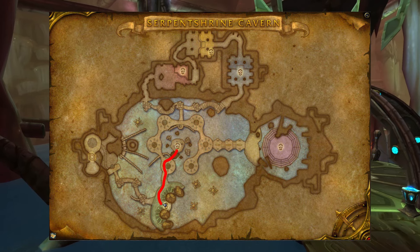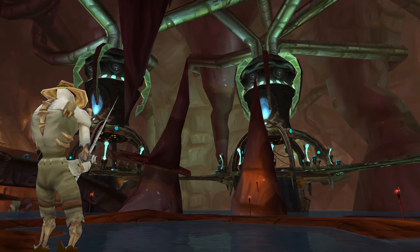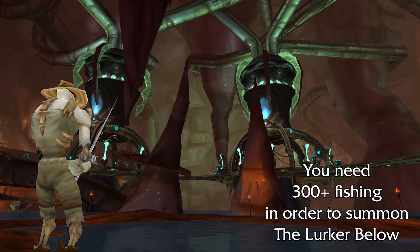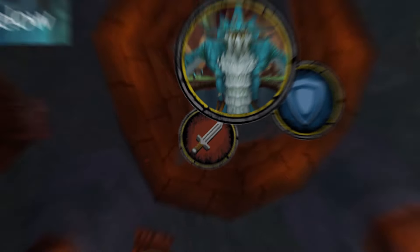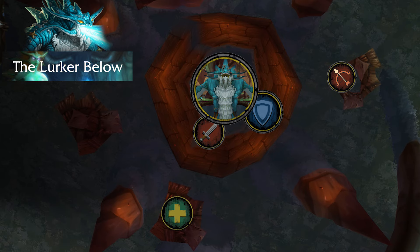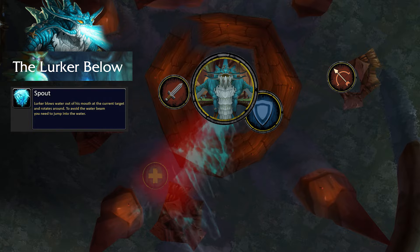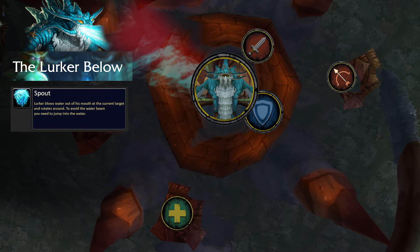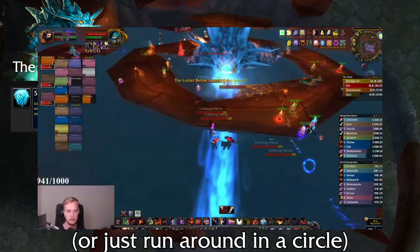Now we're going to go down here and face the next boss, which is optional — the Lurker Below. In order to summon this boss, you're going to need 300 plus fishing and cast into the middle of the water hole. The Lurker Below has two phases, and in phase one the boss will stay stationary in the middle of the platform. The most important ability this boss has is Spout — he's going to blow water out of his mouth and rotate around in a circle. In order to dodge this attack, you're going to need to jump into the water.